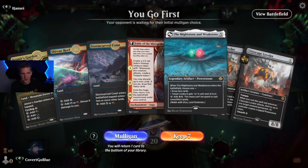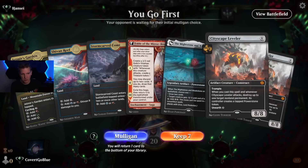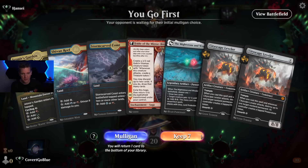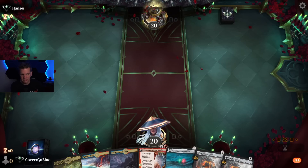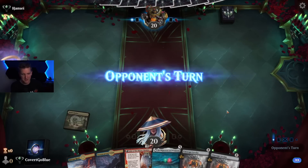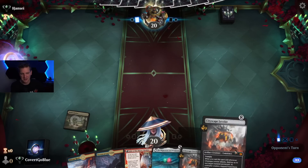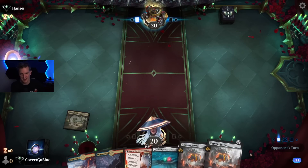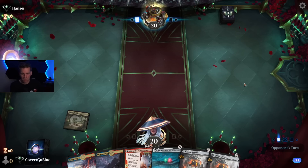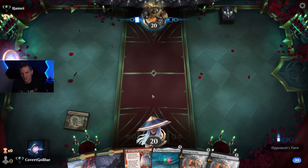We go first with Fable into possibly Mightstone Weakstone into Leveler — perhaps a perfect curve if the opponent doesn't stop it. Do you hear my mouth clicking? It's a cough drop — I'm trying to take care of a bit of that holiday illness many people get when visiting family with their germy children. I usually don't put in a cough drop before recording, but I had to here as my voice was going — bear with me, I'm human.